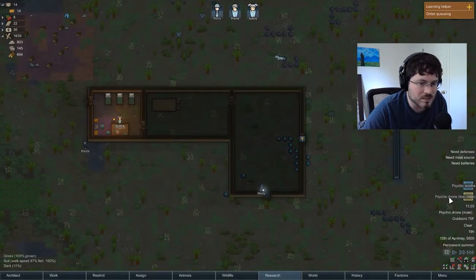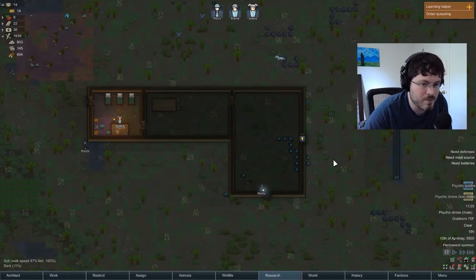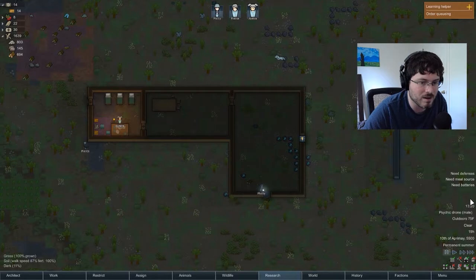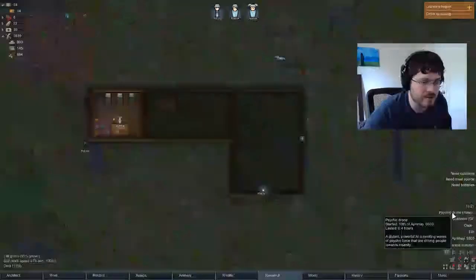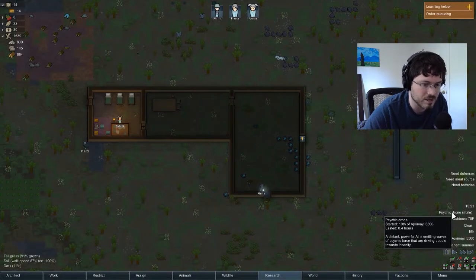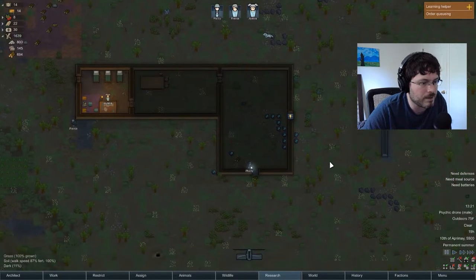Now here's the opposite event — the psychic drone low, male. So this is going to have the opposite effect of the psychic soothe. It's going to have a negative impact on the mood of anyone affected, and it looks like this one is only impacting males. So this is sort of a double whammy. You can right-click on these events and they'll go away. The psychic drone for the females isn't going on anymore — otherwise it would say so right here in the status. You can see the psychic drone for the male is in effect now. It tells you how long it's lasted and when it goes away from this area you know it's no longer having an impact.